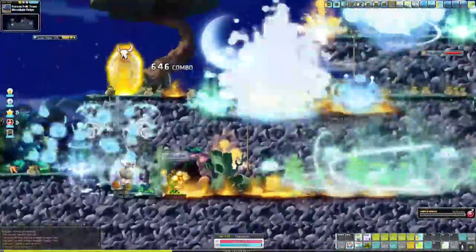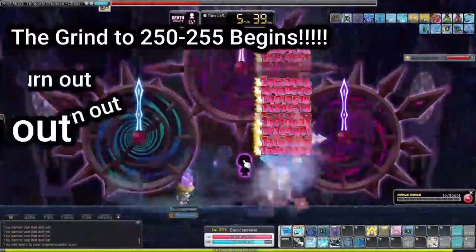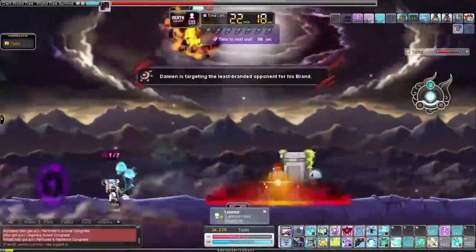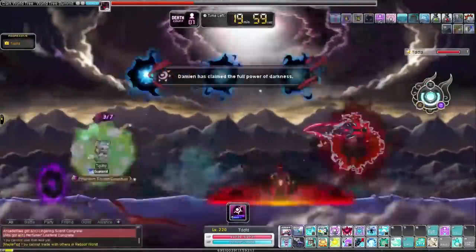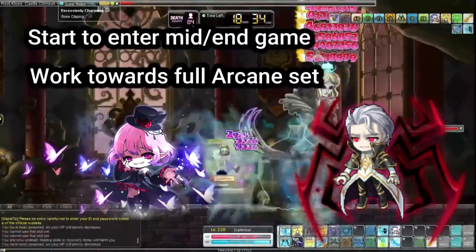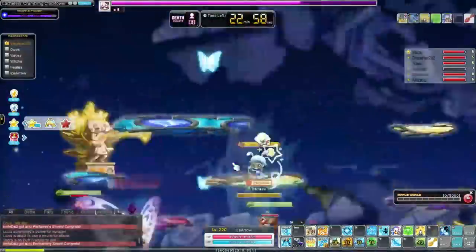Step five: once you've hit 4k legion, start working on training your main to level 250 to 255. Once your legion is around 4k to 6k, you're good to go train your main to 250 to 255. The reason it's great to get your character to this point is because now you can start working on getting Arcane gear and finding parties for Lucid and Will, and eventually getting your full set of Arcanes.